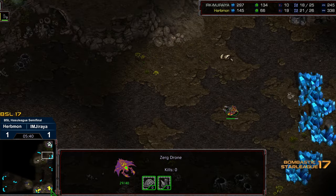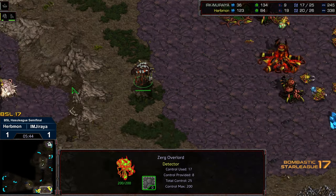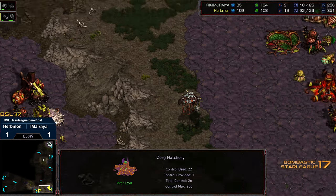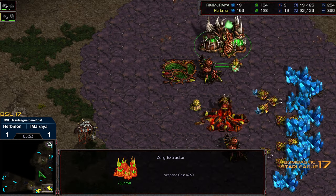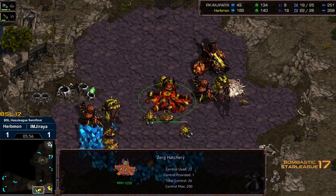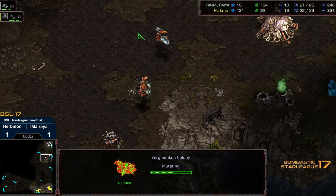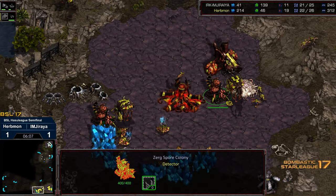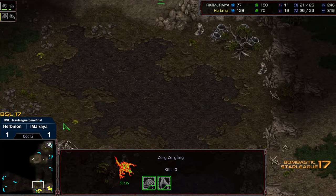Jiraiya going to grab his natural, but Erbmon has surged very rapidly up to a 19 drone count. Erbmon is now at double the worker count of Jiraiya with some gas in between. Let's see if he can transition this into a game win — this is what I love to see out of Erbmon; he just has all sorts of creative plays like this. The Overlord is not going to be able to move out in open field and get free kills.